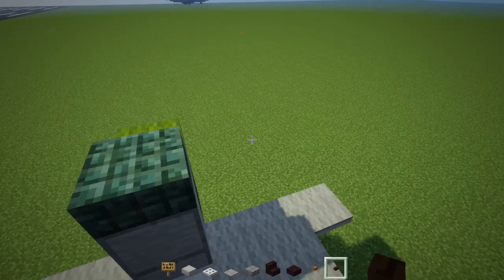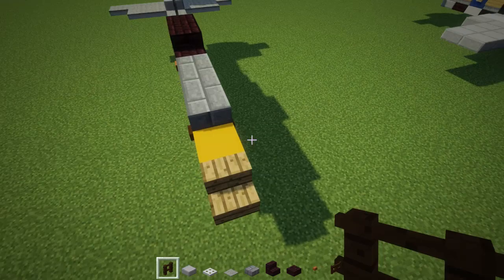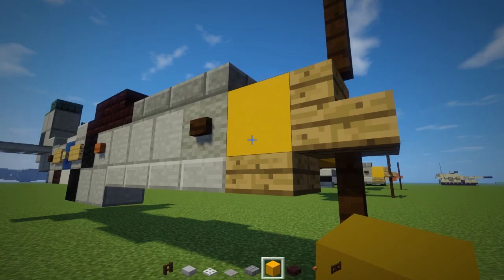Next we should make the propeller. There is dark oak wood for both sides — we're going to have two fences on top, two on the bottom, and then fence gates on the sides, which is a bit tricky to do. I'm going to place some blocks temporarily just so we can place them down with ease, and then remove it.